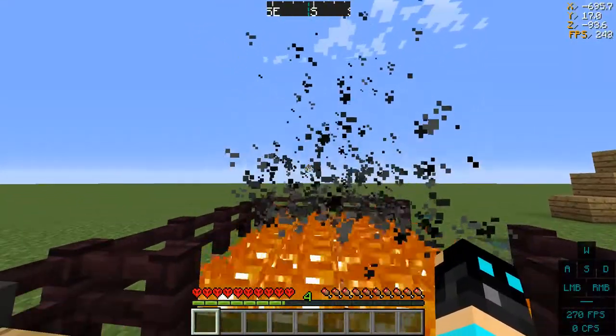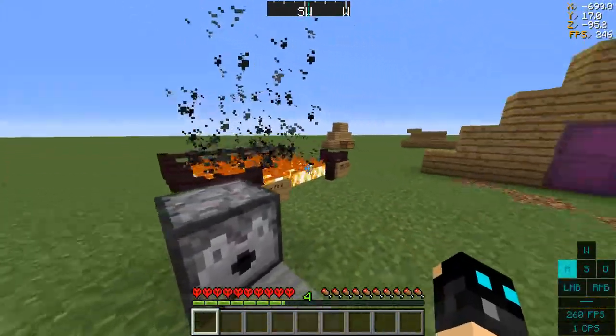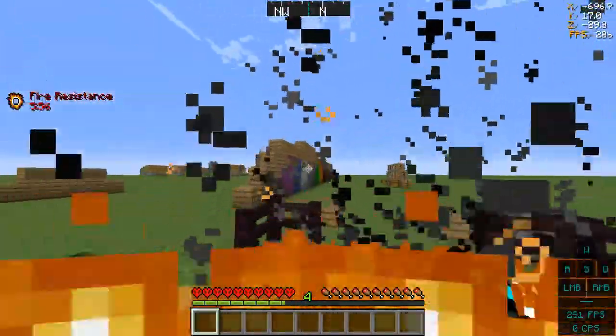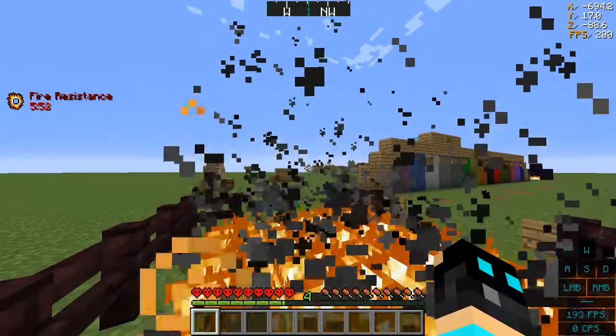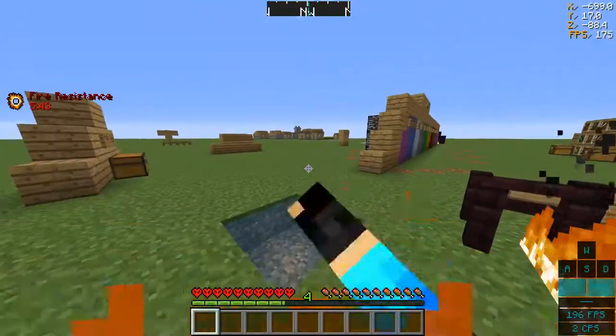Another thing I did is reduce the size of the smoke particles. Say if you were to fight an opponent in Skywars and he flint and steels you, then there's less smoke so you can actually see what you're doing. Also, when you're lit on fire, the fire doesn't take up half the screen but rather a quarter.